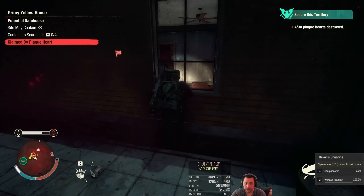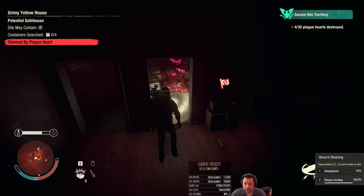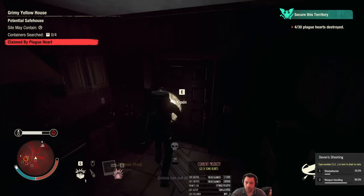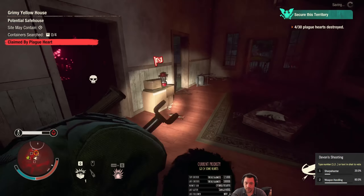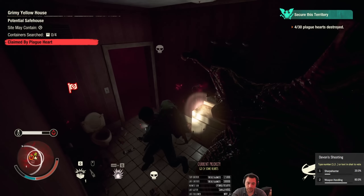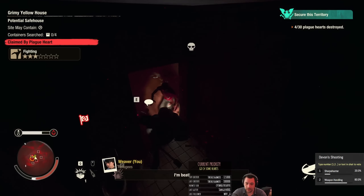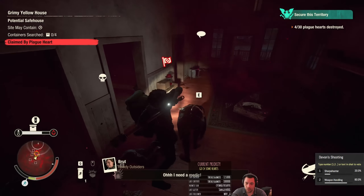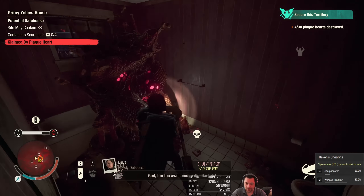We don't have scent block, so I gotta get moving. Vote on that while I try to kill this plague heart. It's in the bathroom — this sucks. When it only has one way in, one way out... I accidentally set one charge here. That makes this harder. Now I have to do a phase with my melee, where I won't have enough explosives to finish it.